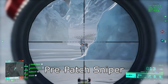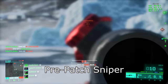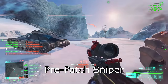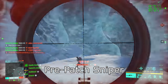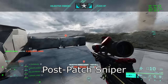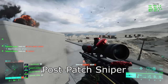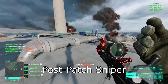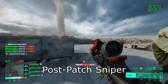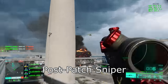Before we get into the main body of the video, I just want to show you guys what I was talking about with the snipers. I am almost certain that the post-patch snipers have had their rate of fire reduced, or the attachment I'm using — which is the long barrel, which is supposed to reduce the rate of fire — is actually working now and doing its job of reducing the rate of fire of the bolt-action rifle. Maybe the attachment was not working properly pre-patch, but either way, I think the post-patch snipers definitely shoot slower than they used to. So with that small detail out of the way, let's get into the main body of the video and explain some of these attachments.